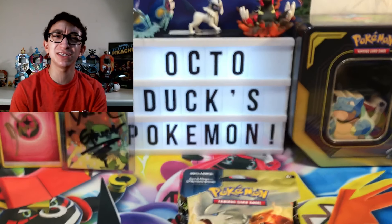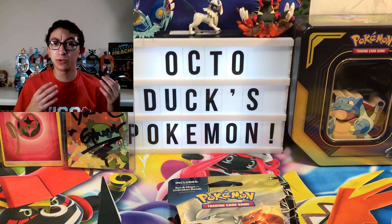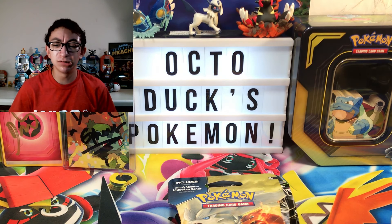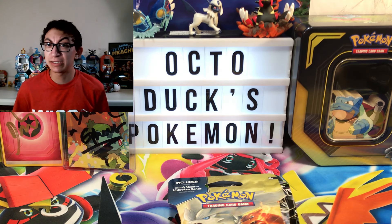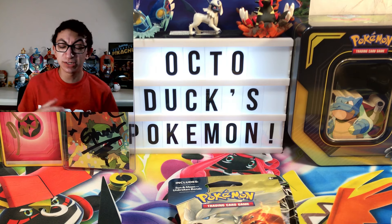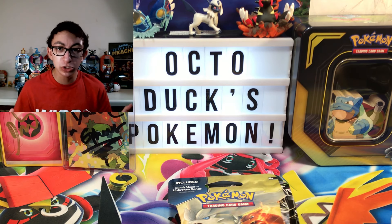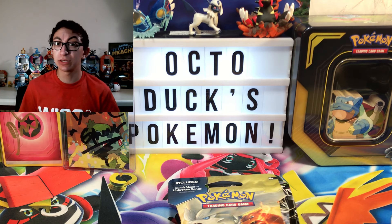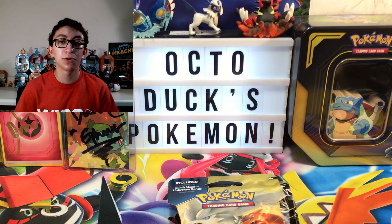Because I said to myself, it's time for a change. I've been opening up Unbroken Bonds a lot and haven't been doing a lot of good luck with that. I saw Lost Thunder and was like, a little Ninetales, good stuff in there. And then I also saw Celestial Storm — I haven't opened Celestial Storm in forever. So let's do it, let's take a chance. We're gonna open some Celestial Storm, some Unbroken Bonds, because everybody loves Unbroken Bonds.